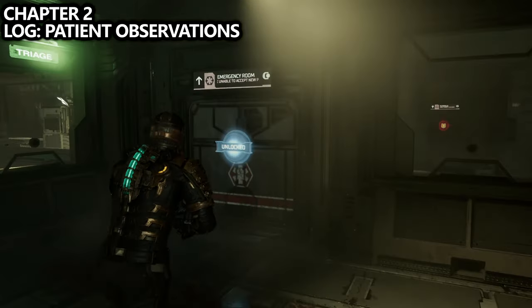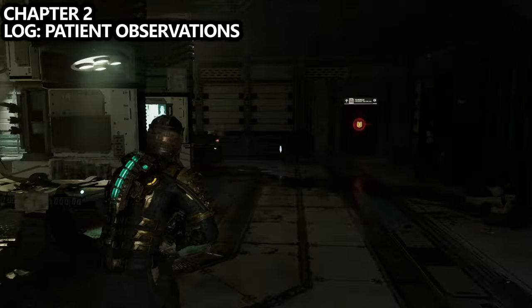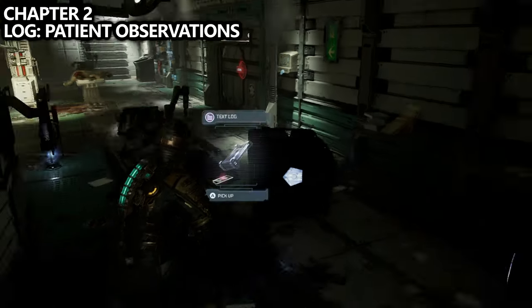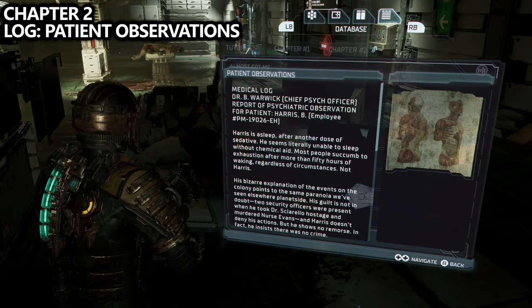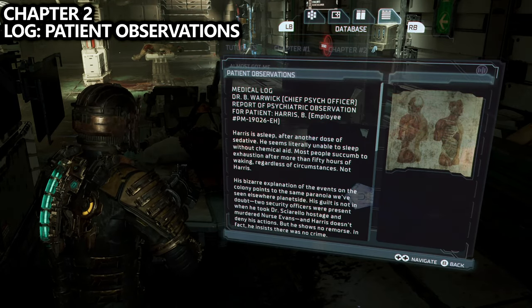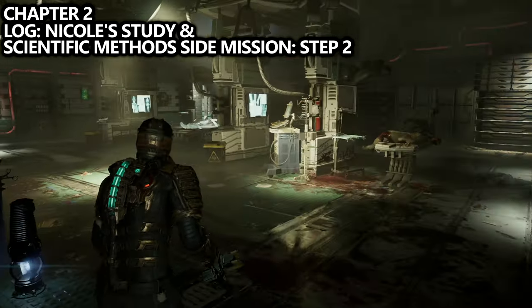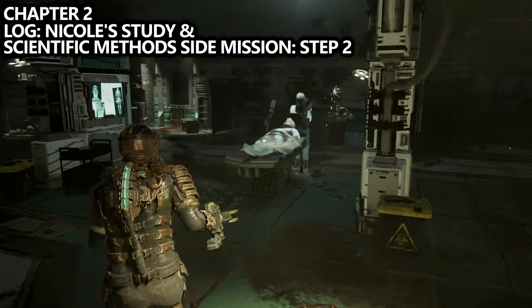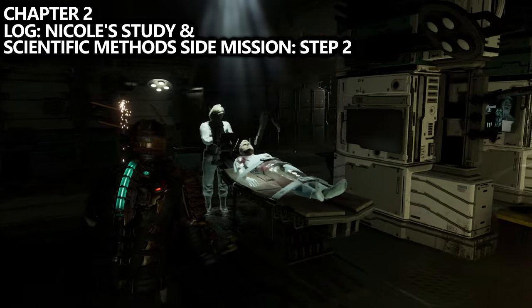If we turn around and head into the Emergency Room, there's a bunch of stuff to do. The first thing is to grab the text log on one of the patient beds. Also in this room is the next step towards the Scientific Method side mission, which we'll need if you want to grab logs as well as unlock achievements and trophies.